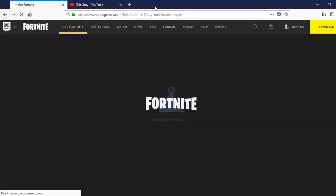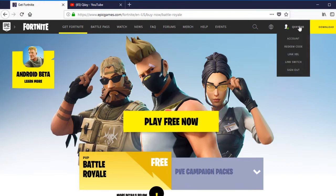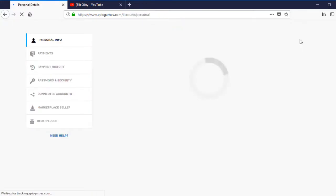Once you put that in and hit enter, you get this page right here. When you get this page, you're doing it right. I'm already logged in, but you're gonna log in with your Epic Games account information — like your PSN Epic Games account information. Just log in, then go to Account.